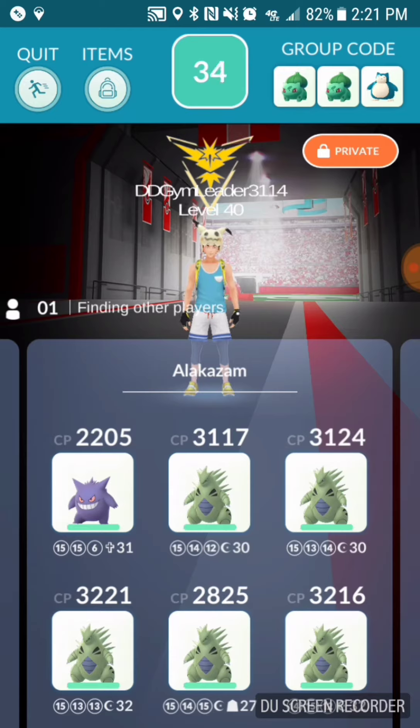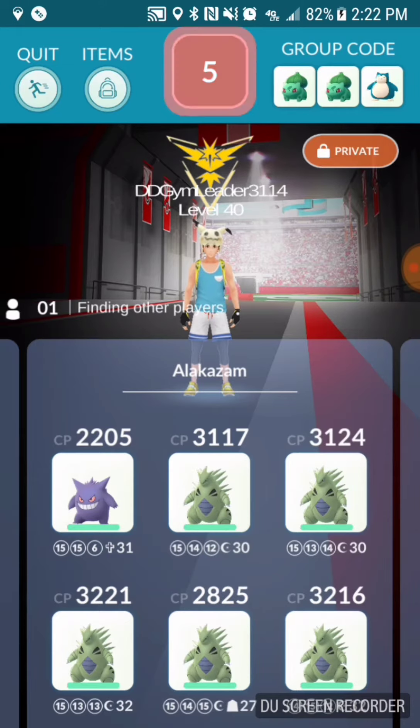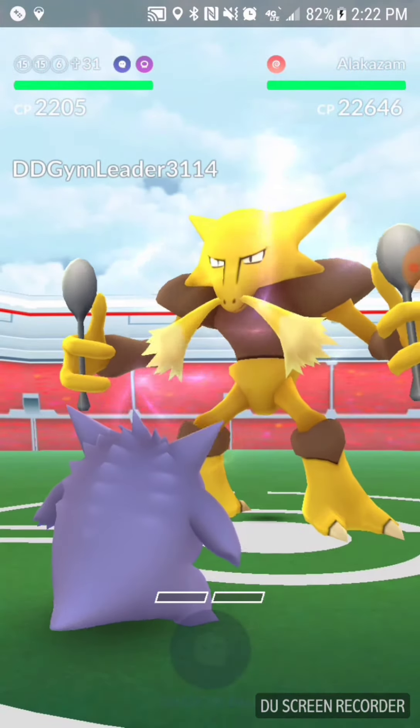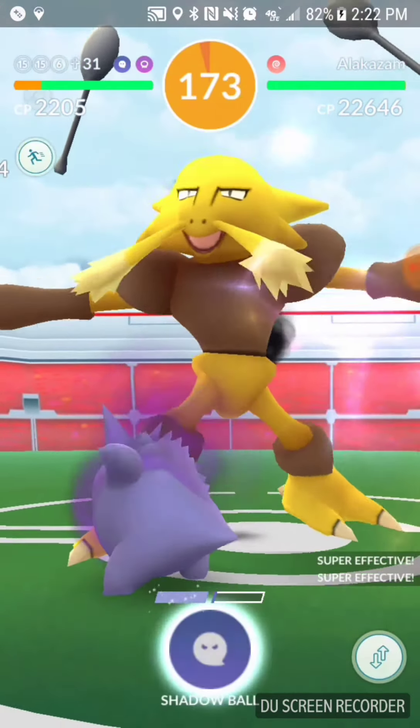I'm out of charge TMs, so hopefully we can get it with Stone Edge. I do know the moveset on this Alakazam is Shadow Ball, so I'm definitely going to try to dodge with the Gengar in front. The Tyranitars are just going to be kind of hulks and eat every Shadow Ball and still do a bunch of damage. The IVs on my Pokemon — all those Tyranitars are really good, but the Gengar I'm using is a 15-15-6, so it's not a great IV Pokemon. But you can definitely do it without super high IV Pokemon, as long as they have good attack stats, you're super effective, and you've got the right level — that's really all you need.